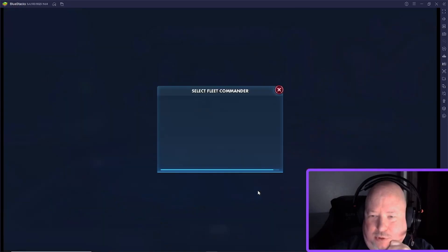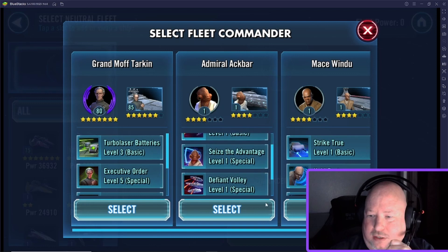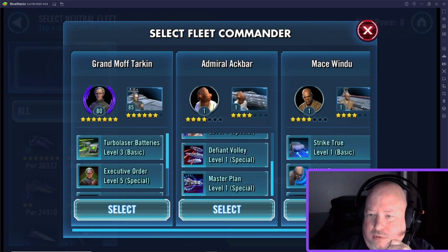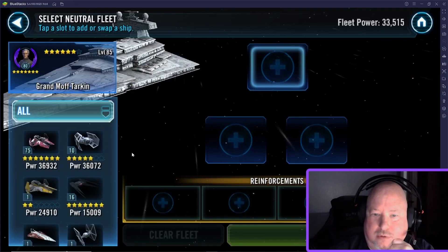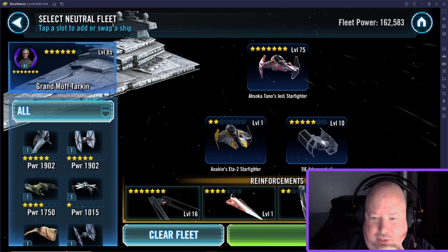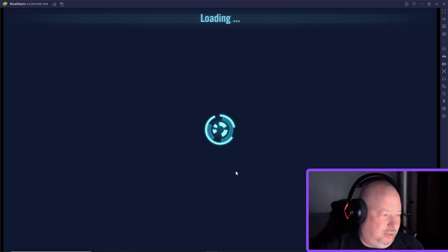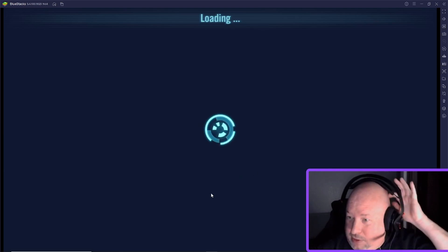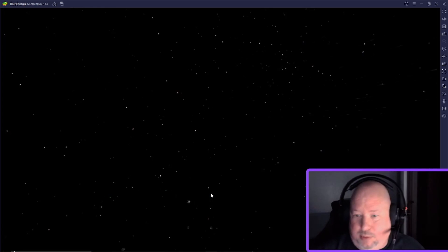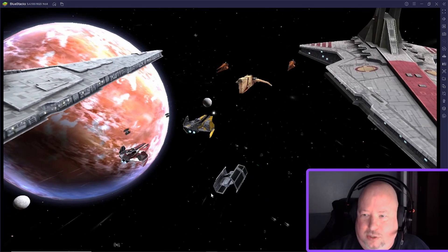Our opponent came in with almost nothing, which is kind of what we expected. Oh — I put Malevolence on defense. We're gonna bring everything we have; this is going to be a tough fight. There is a Houndstooth on the other side which is probably bad for us — we might not win this. But we have Malevolence Separatists on defense, so we'll see.